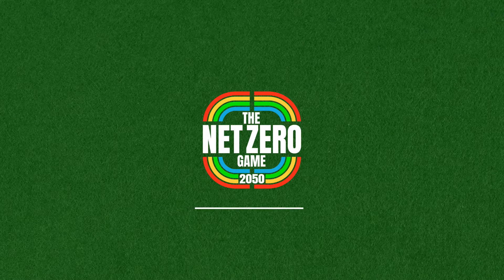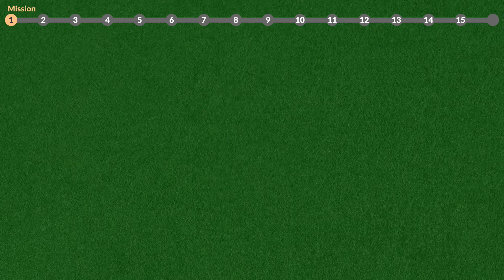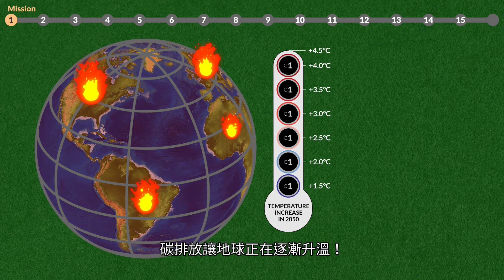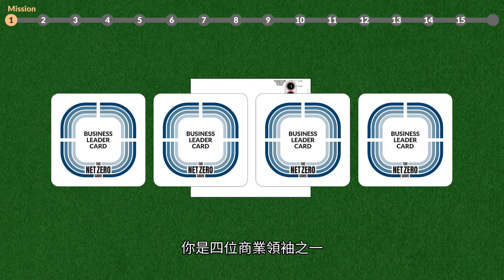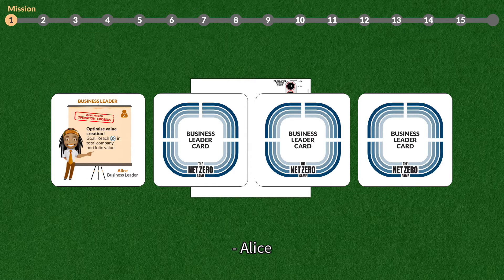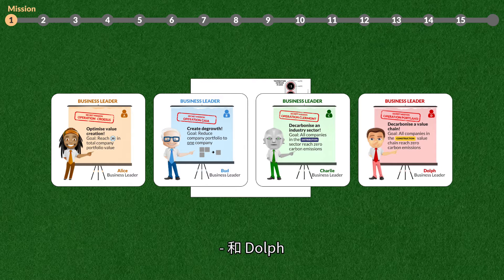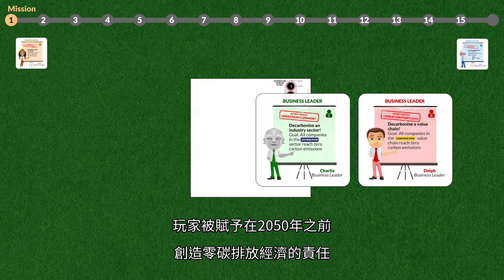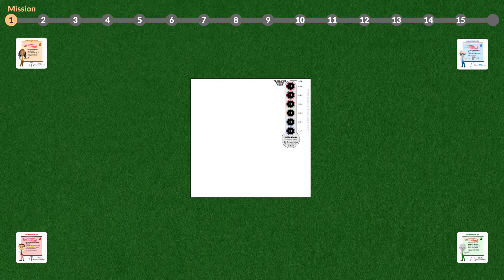The Net Zero Game 2050. Carbon emissions are making the earth heat up. You, one of four business leaders — Alice, Bud, Charlie, and Dolph — are given the responsibility to create a carbon emission-free economy by the year 2050.